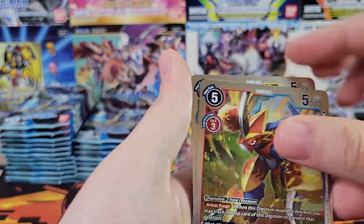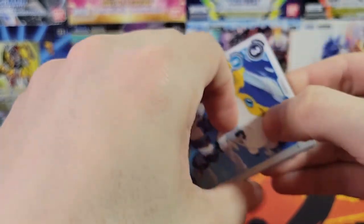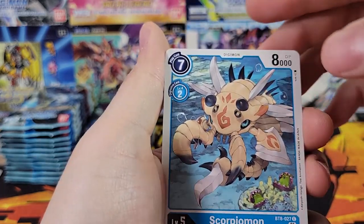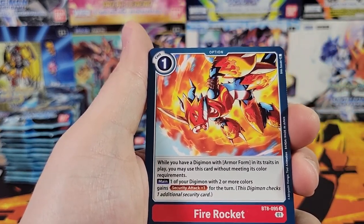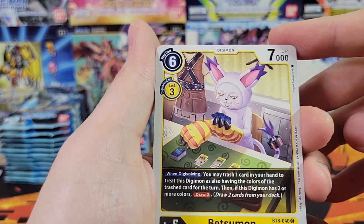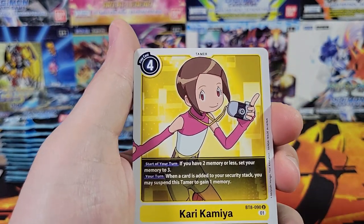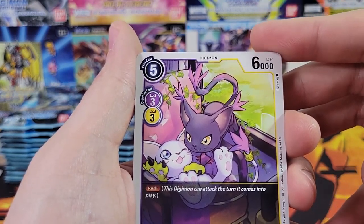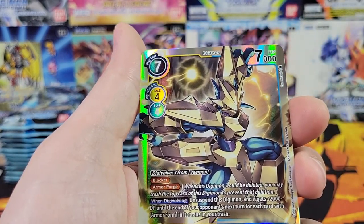And we got a Digmon as well. Six minutes in, we're only on the third pack. I'll go a little faster. Exermon. Scorpiomon — that's pretty cool. The tail has a huge knife on it, sheesh, wouldn't want to run into that. We've got Akari — Uncommon. Uncommon tamers are unusual, not trainers. Black Gatomon. Another Yuji. And a Magnumon, that's pretty good.